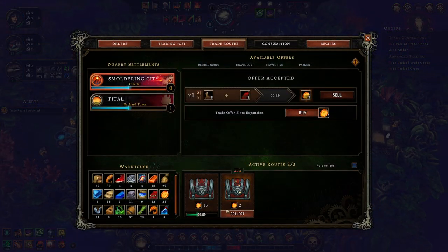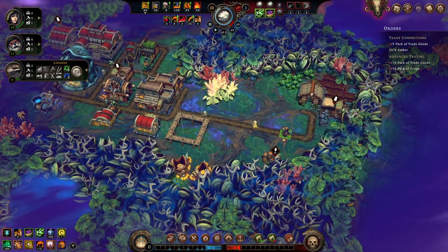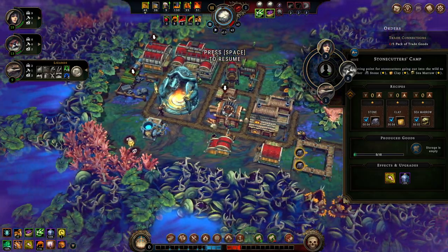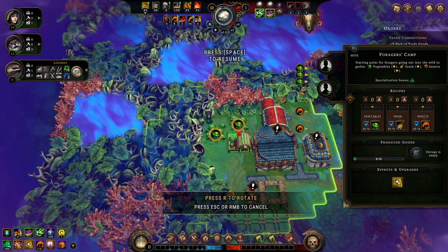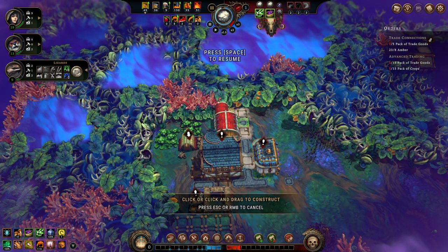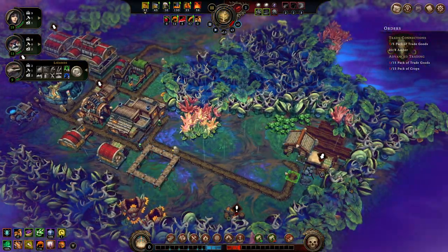Let's pop a big juicy mine down there in order to start working on those coal deposits. The mine had to be placed on top of those deposits, so that's easily sorted. There's a Smoldering City completing its first level for us, and we don't have anything else we can sell right now. Stonecutter's Camp — do I want to put people on this task just for the sake of it? Because that's what I'm about to do.